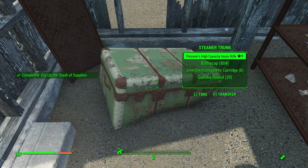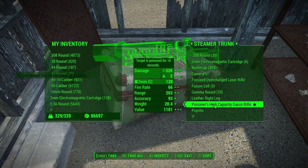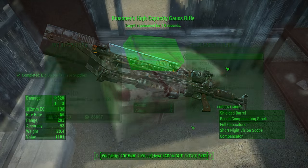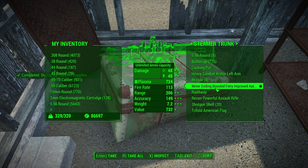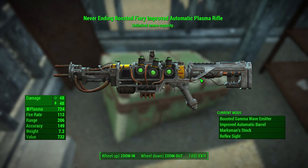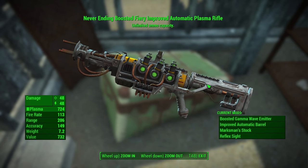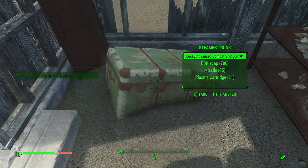Welcome back to another video. Today I'm going to be showing you guys why this is single-handedly the best legendary farming location you're gonna find in Fallout 4. The reason why it's the best is because you don't actually have to kill any legendary enemies to get the weapons — it's actually a chest farming location.